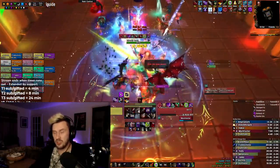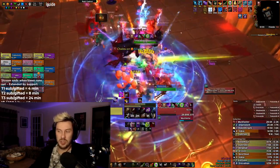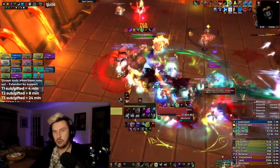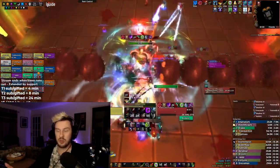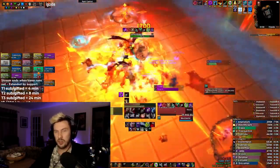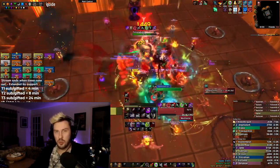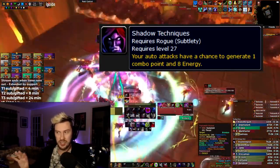There are a lot of moving parts to the Subtlety rotation, but it becomes simpler once you get your head around it. It can be broken down into three sections: buff uptime, resource management, and burst windows. For buff uptime, we have Rupture — a debuff on the target — and Slice and Dice — a buff on ourselves. We want to keep those up at all times. For resource management, we want to save energy for Shadow Dances — ideally entering each one with 70 or more energy — and spend combo points at 5 or 6, with some nuance due to Shadow Techniques.